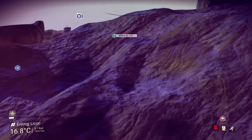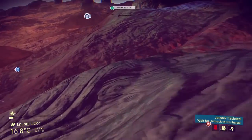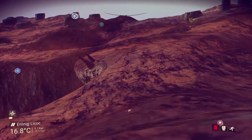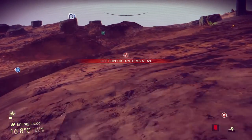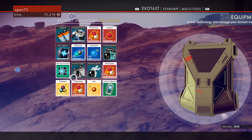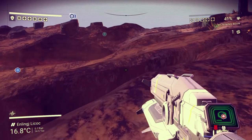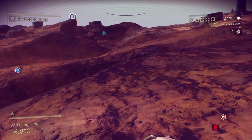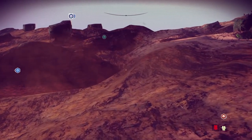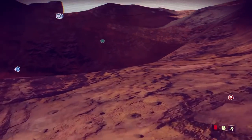Number six: tweaks and improvements. It is now easier to scan flying creatures. Fixed height and weight stats being the wrong way around for creatures. Gek towers can no longer be interacted with repeatedly. The 'you have unredeemed items' message will now only show for the first five minutes — thank god for that. Fixed getting 0% charge on the photon cannon when buying a new ship and constantly being prompted to charge it.